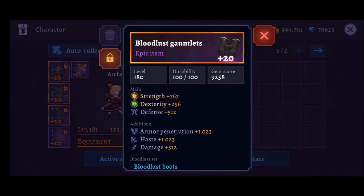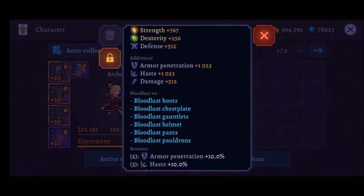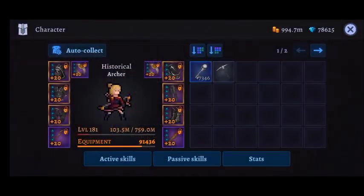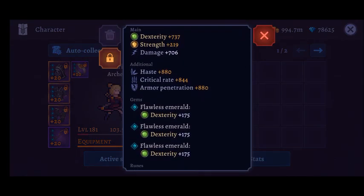On screen now are the epic items I'm using. As you can see, I'm using the full bloodlust set, but I'm also using some other non-unique epic items as well.